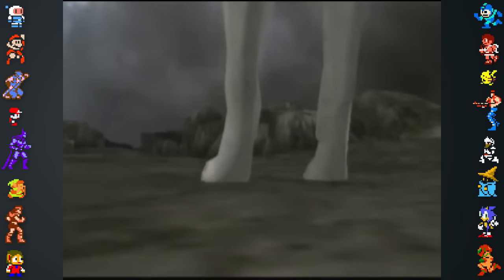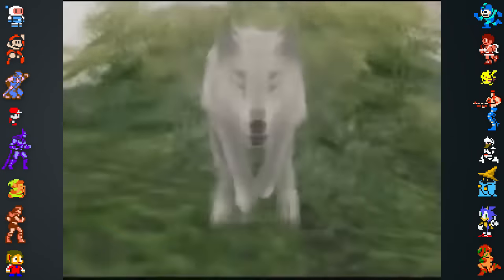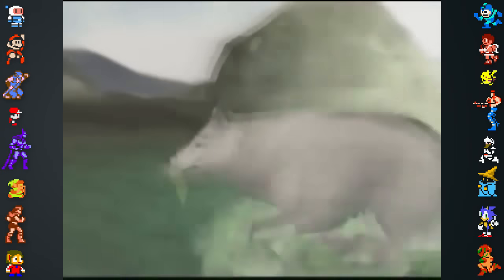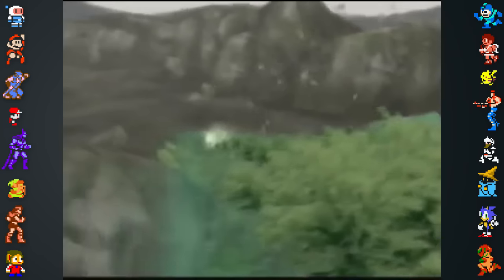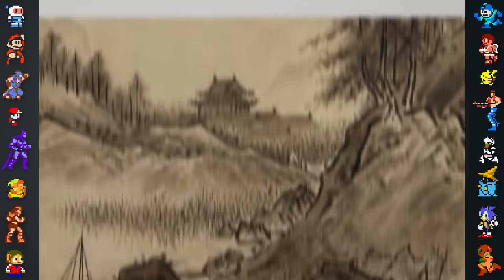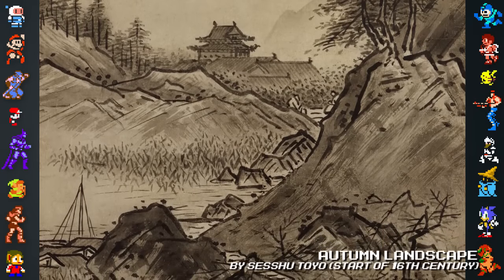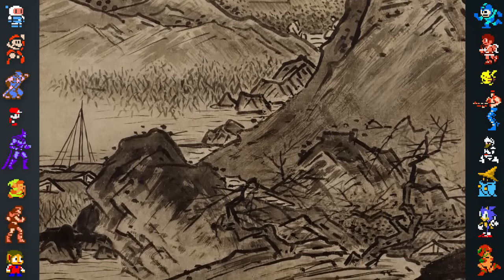Kamiya originally wanted Okami to have a realistic art style. In fact, completing the game unlocks a short clip that shows players the original artistic direction of the project. However, the concept had to be scrapped as the team couldn't achieve the level of detail they wanted with the PlayStation 2's hardware limitations. According to Okami's producer Atsushi Inaba, an art designer showed the development team a style inspired by Sumi-e, or Japanese black ink paintings, and the team loved the concept and decided to base the game's aesthetics on that.